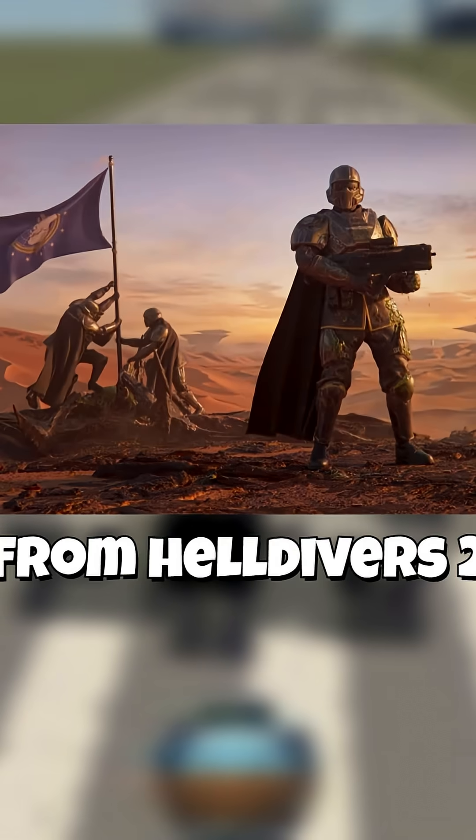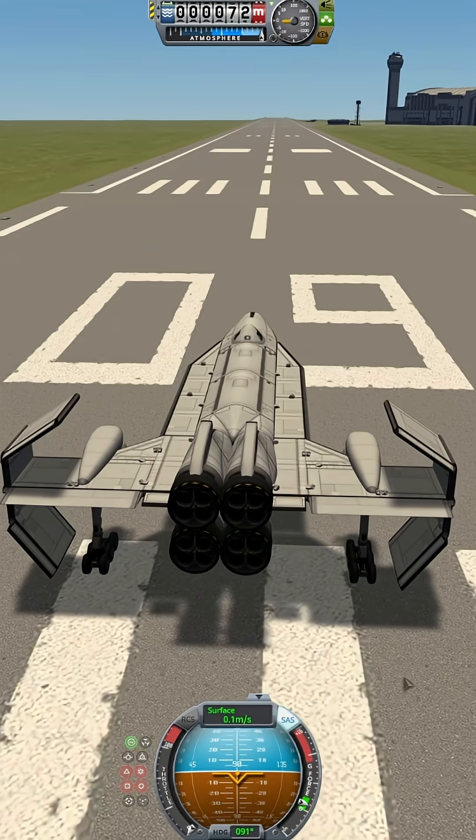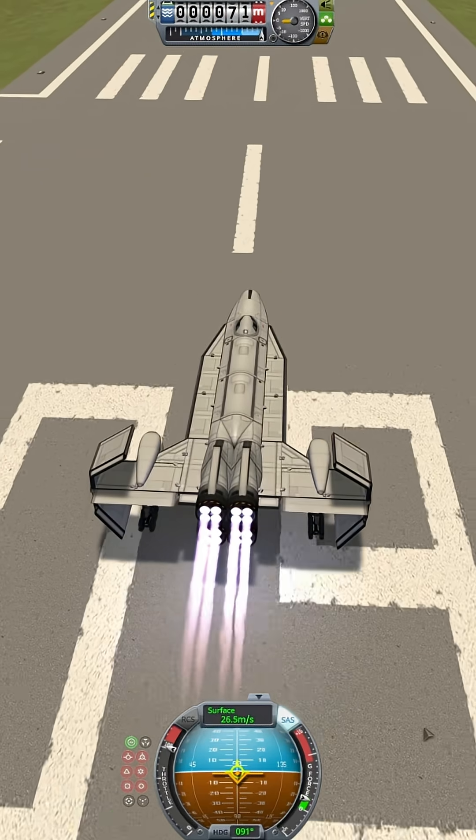Building a mini Super Destroyer from Helldivers in Kerbal Space Program. Turn on our SAS. No brakes — we don't need it for now. Whoa!